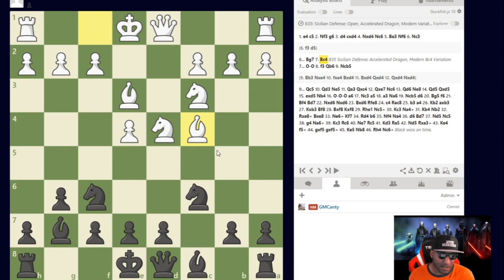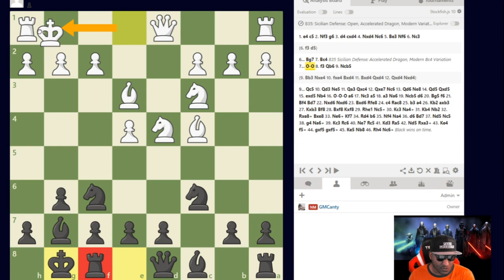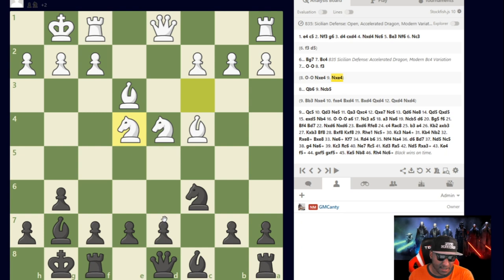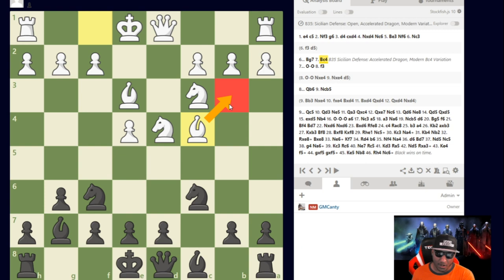If I castle and White castles, there's Knight takes c4, which is actually covered in the 'How to Play the Hyper Accelerated Dragon' video in this playlist — make sure you check that out. Knight takes c4, then Knight takes on d5, we get our piece back, and we're more than a little equal — we're slightly preferred. Bishop b3 is the correct move here; even Bobby Fischer played it in Yugoslav-type setups with f4, Queen d2, castling queenside.